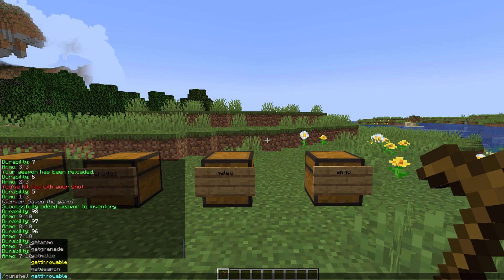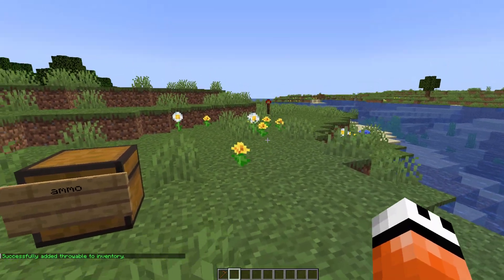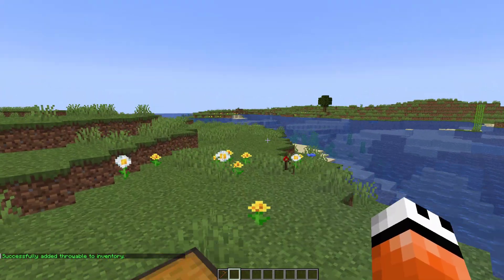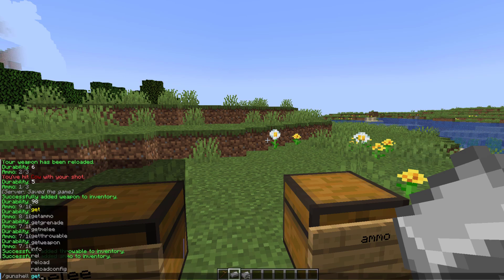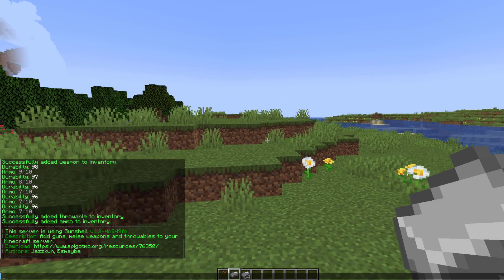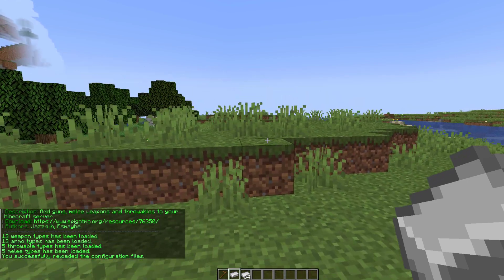You can do the same for throwables or grenades — there are a couple of these. There's also a dev credit item which I think is just for testing purposes, but it still explodes which is pretty interesting. That's the main command. There are a couple of other commands like the info command, which tells you who created the plugin and gives a link to the download, and a reload command for after you change anything in the config file.